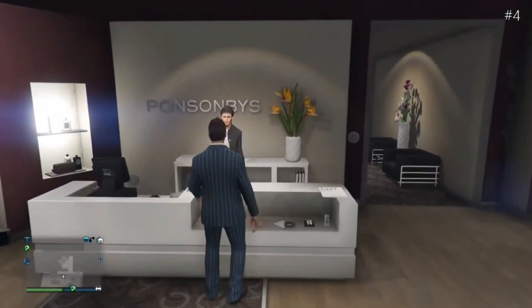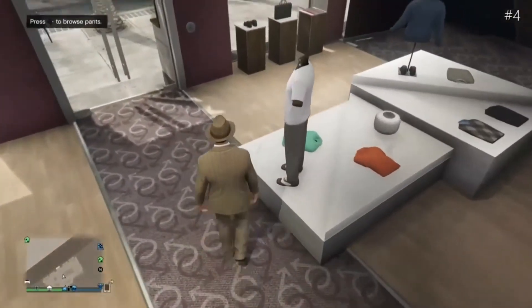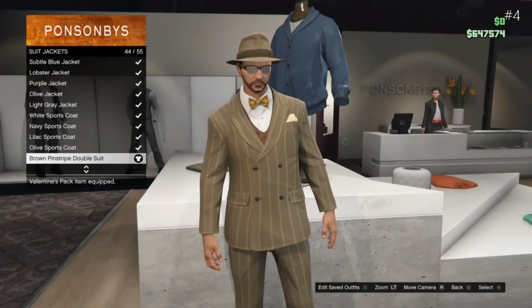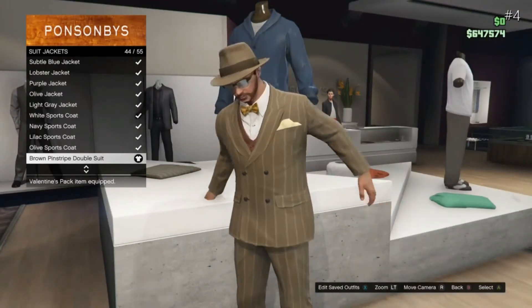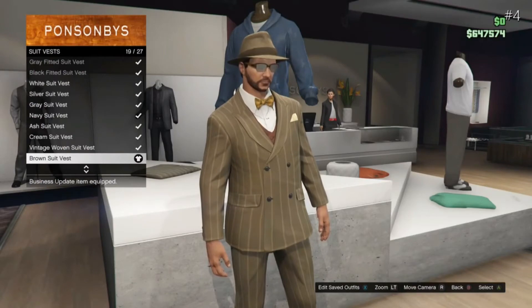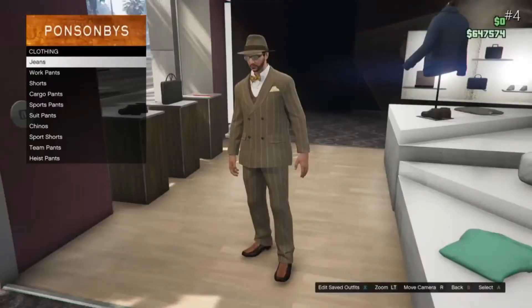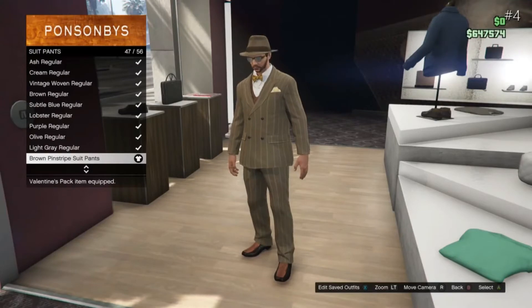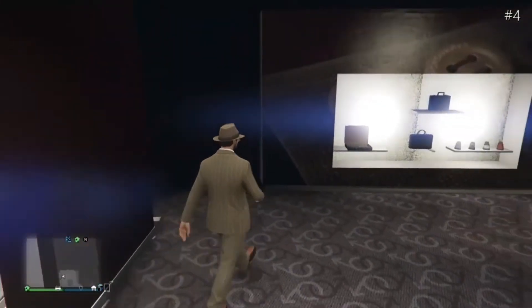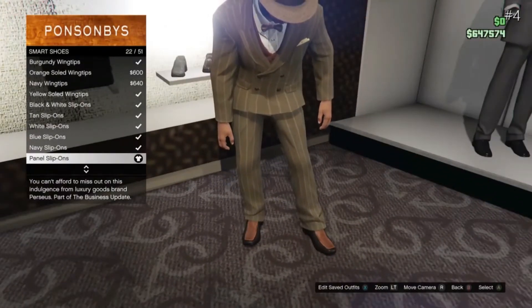For this fourth outfit, it will be called the Salesman. If you guys would like to make this outfit for yourselves, head over to Tops. Once at Tops, go down to Suit Jackets and get the Brown Pinstripe Double Suit. Back out of that and go all the way down to Shirt Vests. Once at Shirt Vests, get the Brown Shirt Vest. Back out of that and head over to Pants. Go to Suit Pants and get the Brown Pinstripe Suit Pants. Head over to Shoes, go to Smart Shoes, and go to Panel Slip-Ons and purchase them.